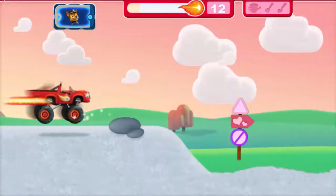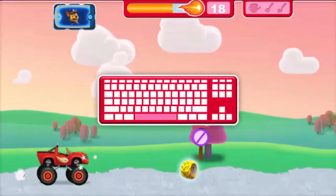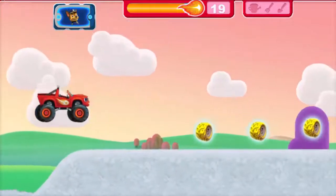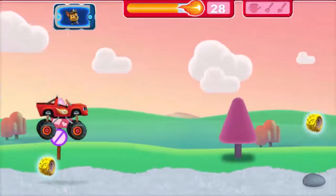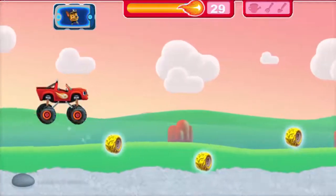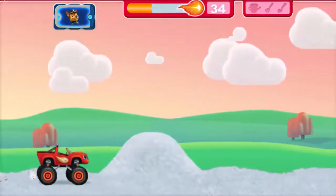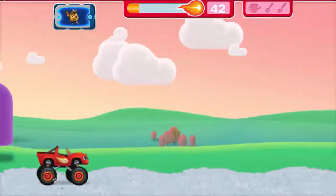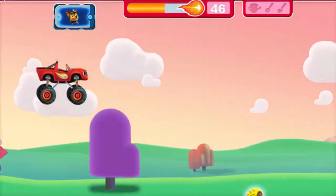Watch out for those rocks! To help Blaze jump extra high, press the space bar twice on your keyboard. Way to go, Blaze! Right on! Try not to hit the rocks, Blaze.